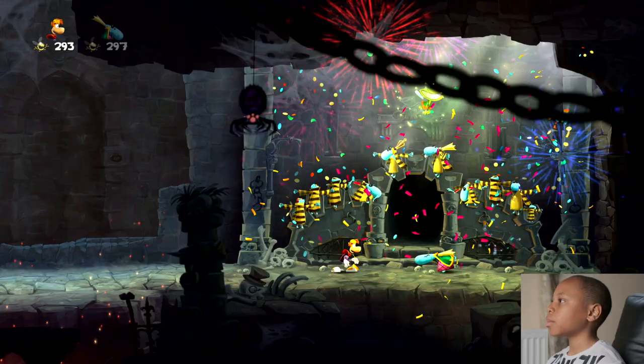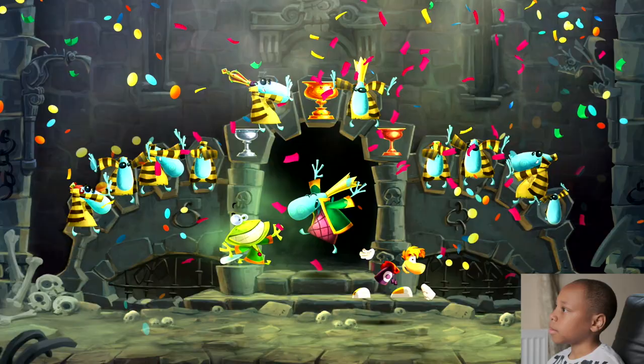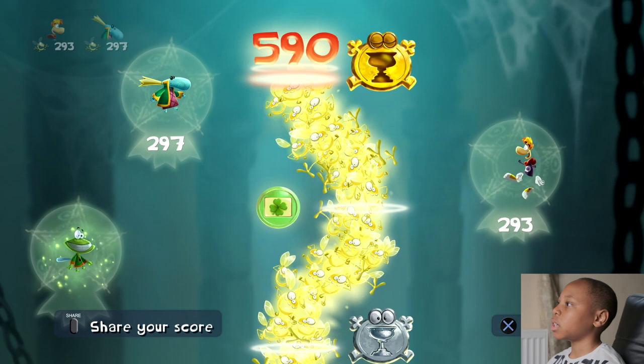You need Lums to get full trophies at the end. We were only 10 away — that's really close, but it's okay, we'll get all of them in the next level probably. Lums are basically coins in Rayman Legends. If you get a certain amount of Lums in one level, you receive a lucky ticket. Lucky tickets can give you various things such as creatures, Lums, and Teensies, and other stuff as well.